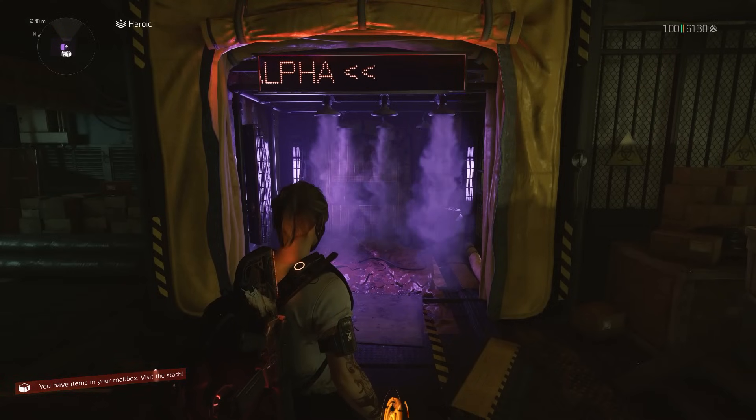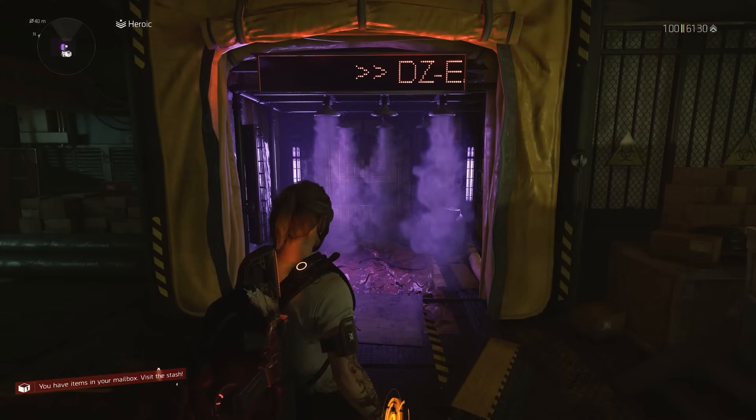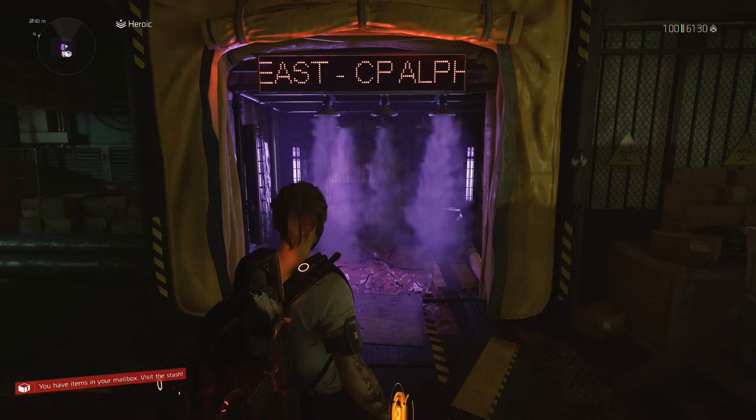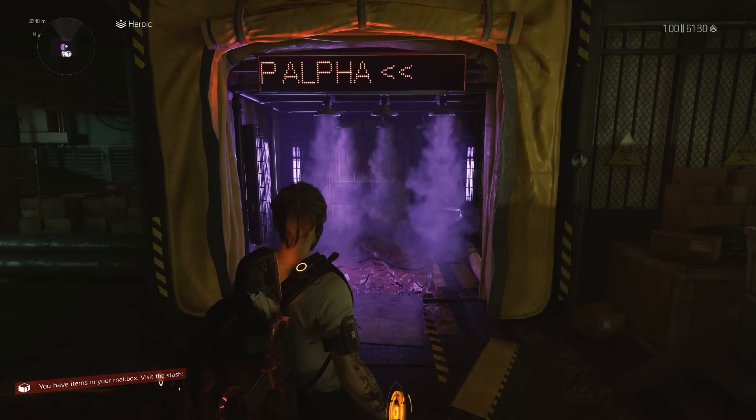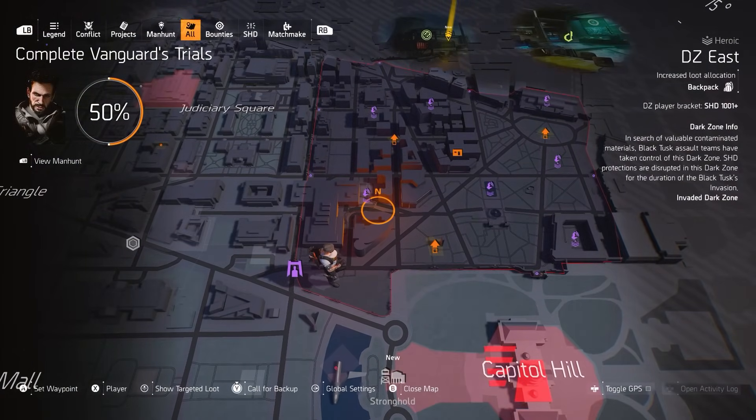All right, so here we are in-game, and as you might have been able to guess by where I am standing, this new feature has to do with the Dark Zone. Now at first glance you might be like, well, this doesn't look all that different. What's changed here? Maybe if I open my map you might be able to tell. Notice anything on the side there? That's right — they have now added shade-level brackets to the end-game Dark Zones.